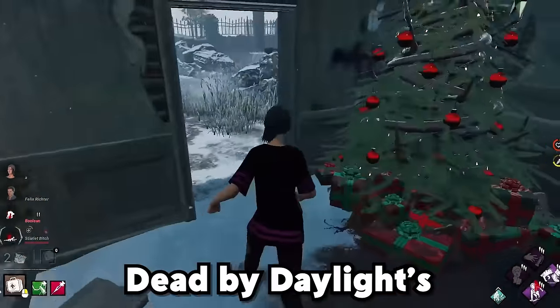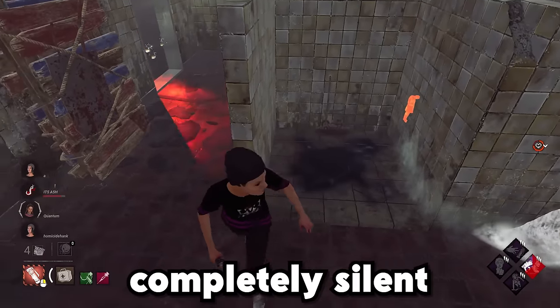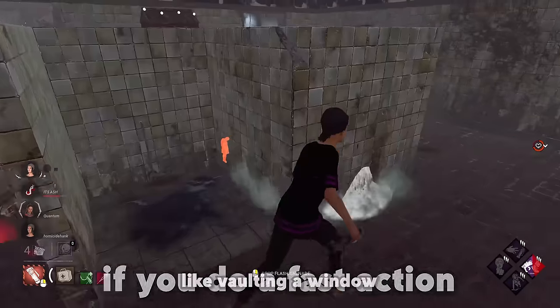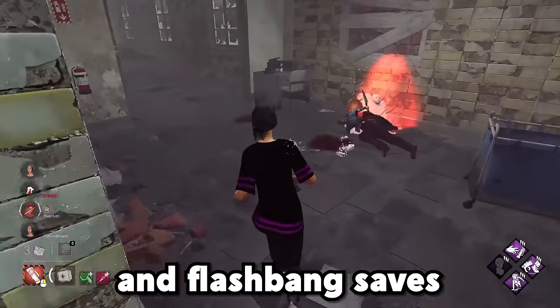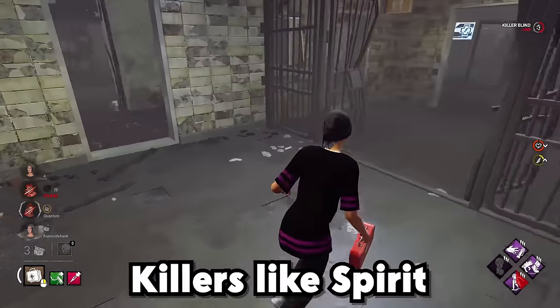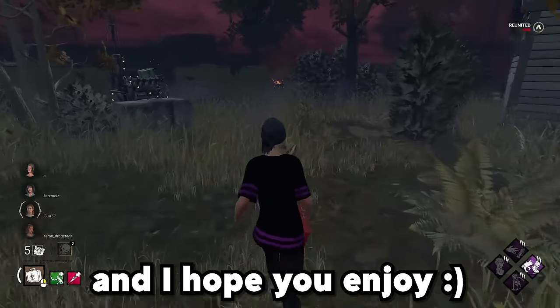Today I'm going to be using one of Dead by Daylight's most underrated perks, Light Footed. This perk makes your footsteps completely silent while healthy, and only deactivates if you do a fast action like vaulting a window. It can be used to sneak in quietly for flashlight saves and flashbang saves, but also has some strengths in chase, especially against killers like Spirit who need audio to kill you. I had some really fun games today and I hope you enjoy.